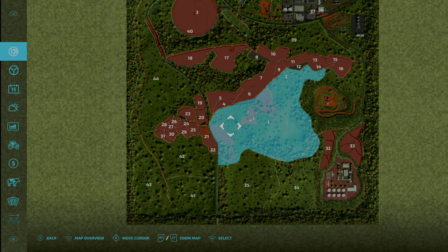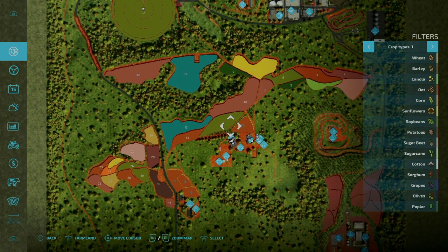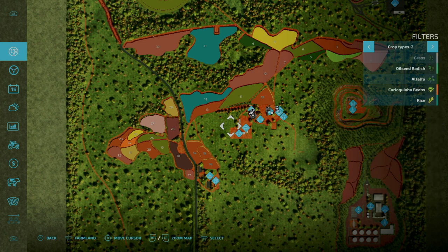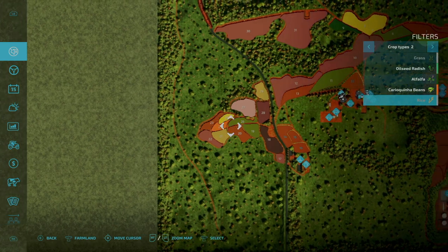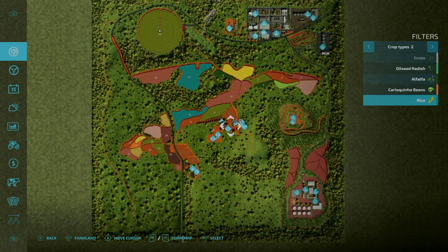We start out by owning farmland number one. It contains our starting farm and four individual fields: numbers 14, 15, 16, and 33. All of them have oats in them and they're all ready to harvest. As mentioned in the description, there are three new products: alfalfa, beans, and rice. The alfalfa fields are up here, the beans are in the western portion, and rice is in these two fields. All areas on this map can be purchased.